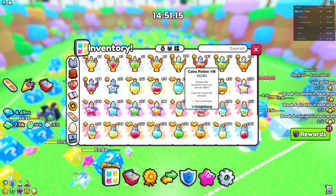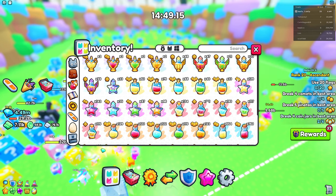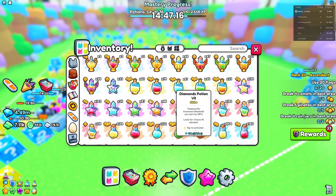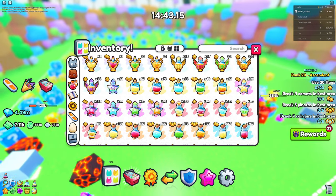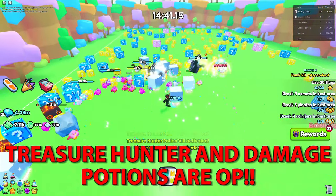We can actually go into potions. You can use some of these treasure hunter potions right here, and also some of these diamond potions — they're also going to help out. You can also use damage potions if you have trouble actually breaking these lucky blocks.